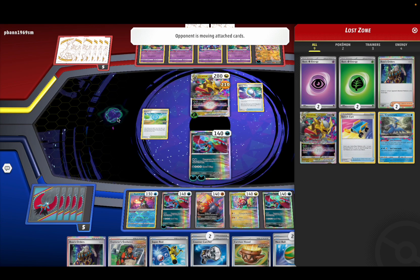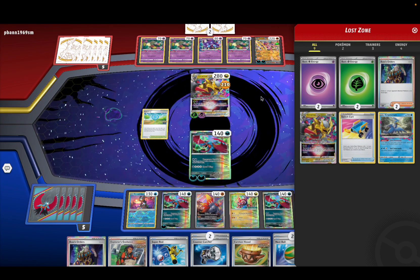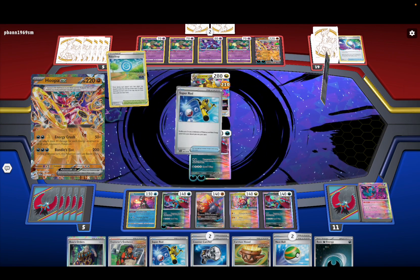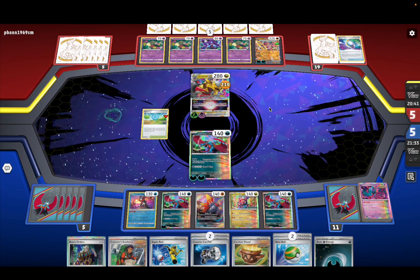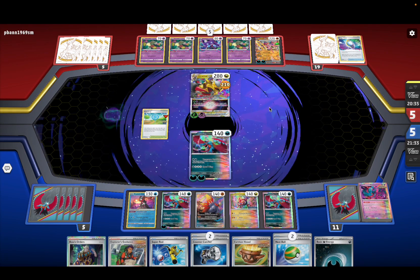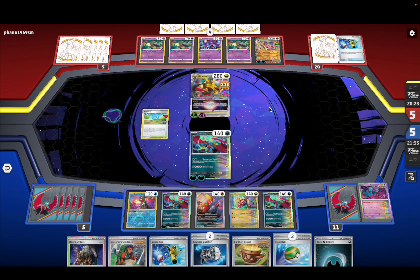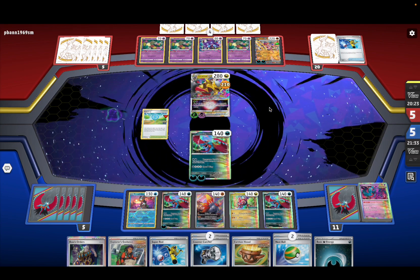He's gonna get low on energies eventually because he already has like four in the Lost Zone. He's gonna switch out. Oh, he got all three — that's not good for us. Mirage Gate again. We can technically Counter Catcher him when he kills us so we don't have to use Boss.